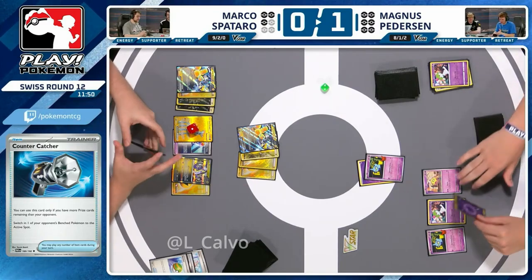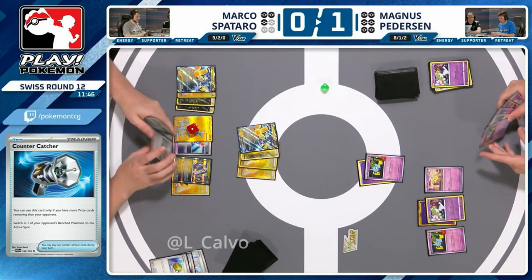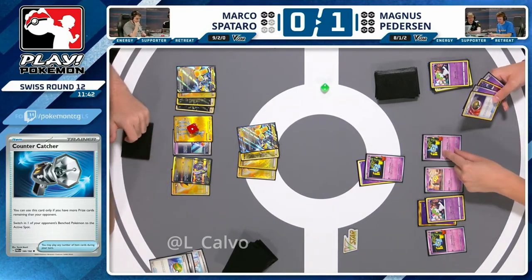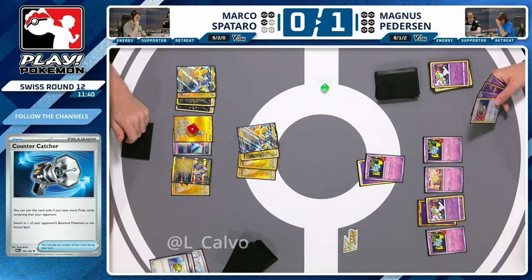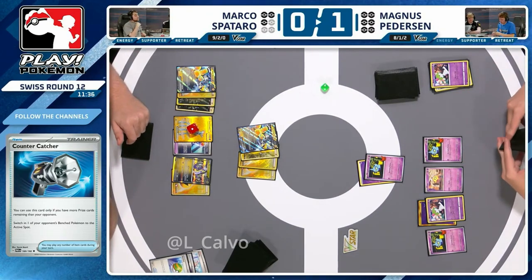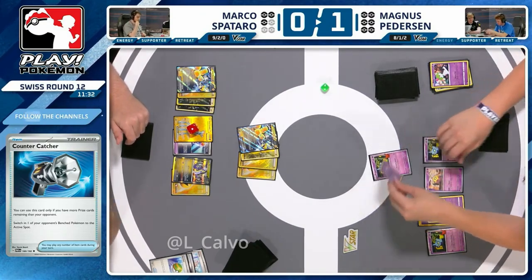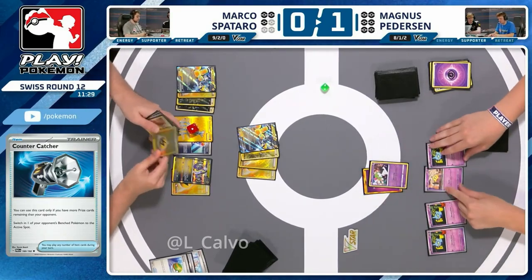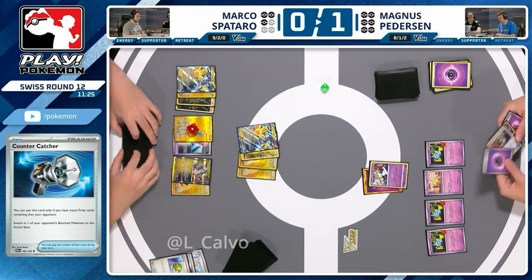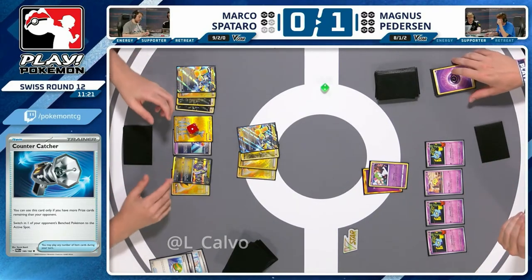I've always said I'm a very aggressive player — in trying to take prizes quick and early — but this was probably the better play because now you've got two Iron Hands that can help very much in the future, and you've got your Arven ready for next turn. This is terrible for Magnus — he's had no luck at all. Going to have to use Memory Skip from Ralts to say no to Amp You Very Much on the active Iron Hands, but Marco could still retreat into the next one. It doesn't even really matter because you need a one-prize then a two-prize KO.